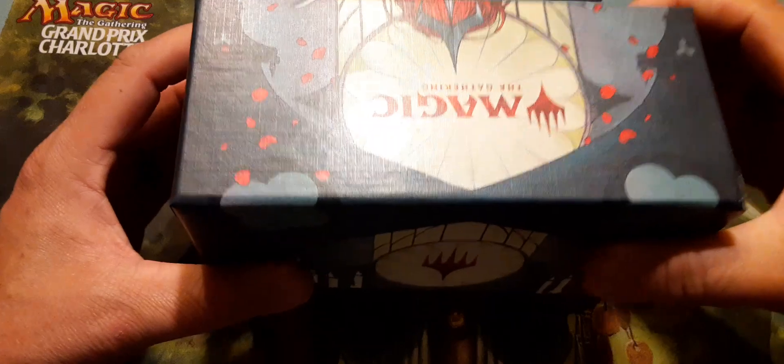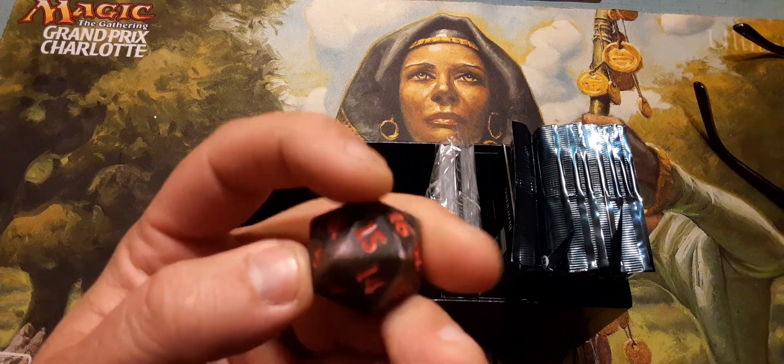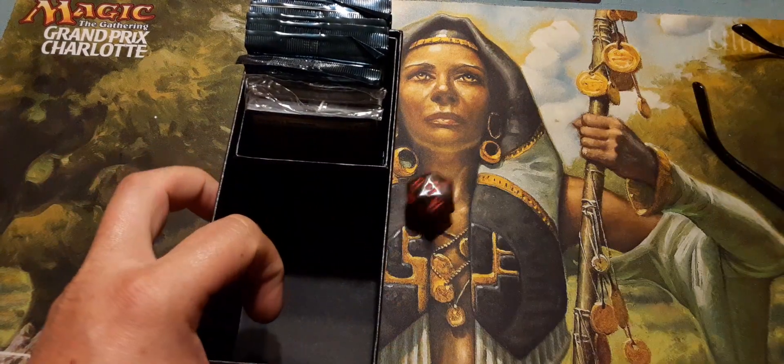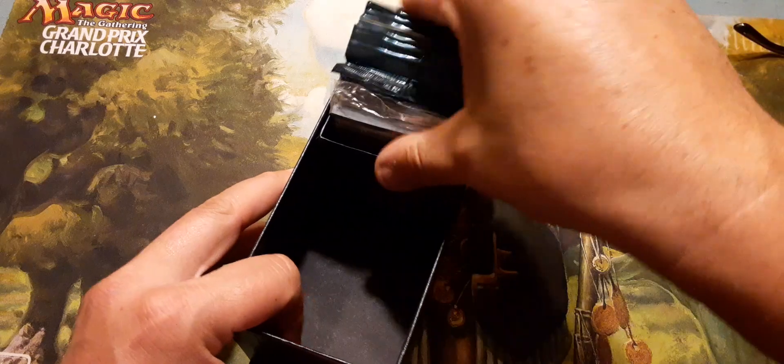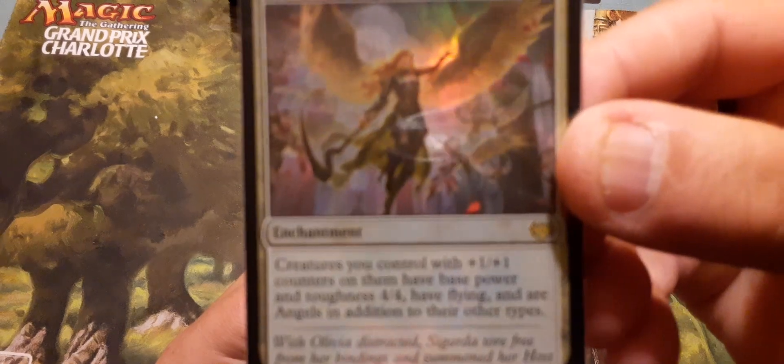They took away the books, they took away the lists. Let's take a look inside — oh look at that, that's pretty. 14 art cards, lucky me. Got a signet to summons, that's kind of cool, a bunch of lands, a couple extras, and then eight set boosters. Let's crack them open.